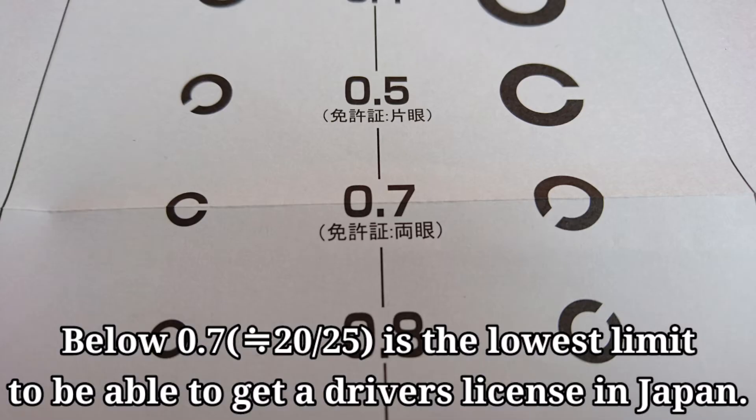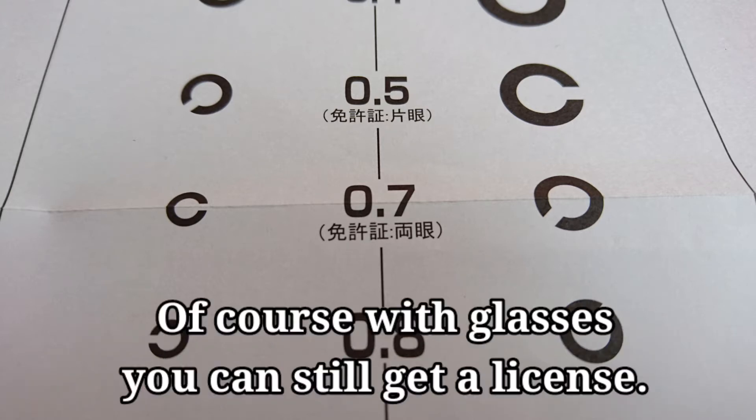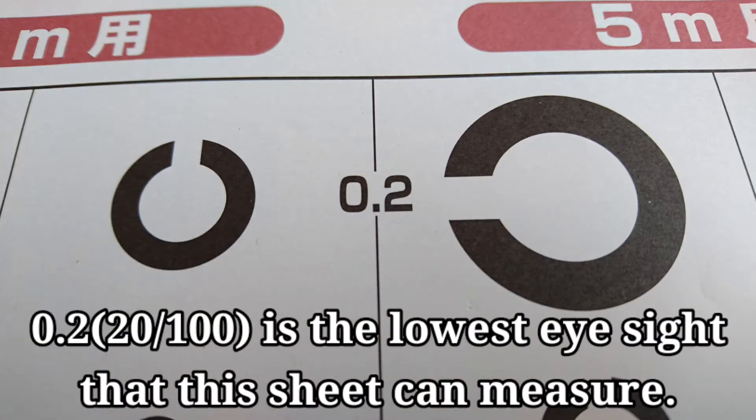Below 0.7 is the lowest limit to be able to get a driver's license in Japan. Of course, with glasses you can still get a license. 0.2 is the lowest eyesight that this sheet can measure.